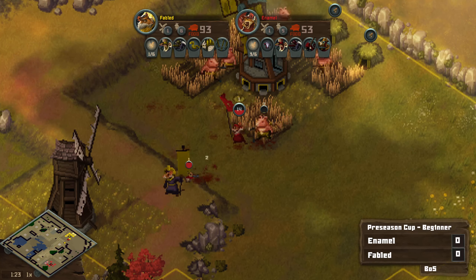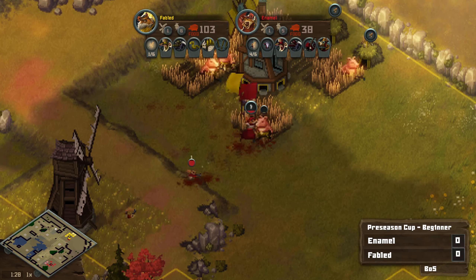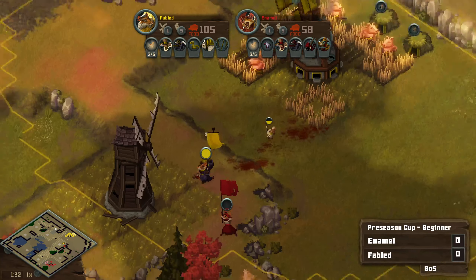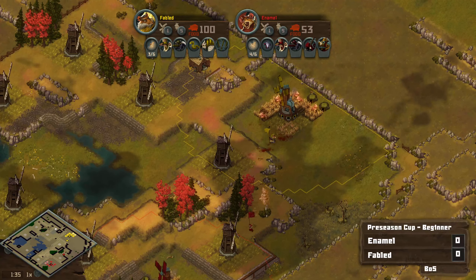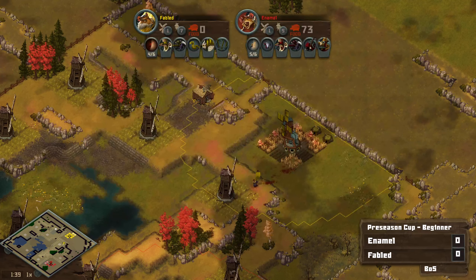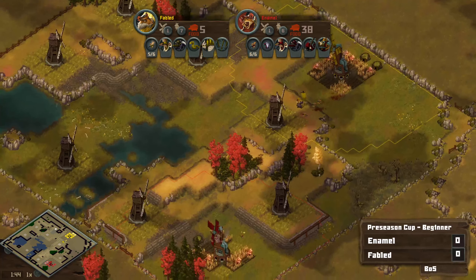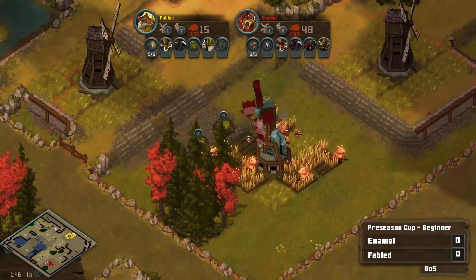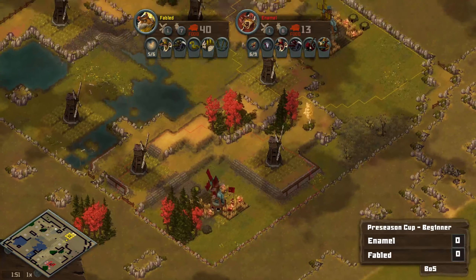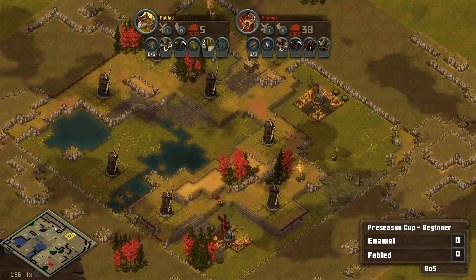Enamel is moving in, but Fabled should have units out in time. Two squirrels can actually pick off a corner pig like this when they're not protected, so maybe this will actually work. The squirrel coming in — I think it just barely won't get... Oh no! I think it would have if Enamel target fired there. But maybe these reinforcing squirrels end up taking it out. So that's a nice little pickup to kill the pig, but I think Fabled traded better in that engagement. Things even out a little bit. Keep in mind Enamel did have to delay their own economy in order to get into that aggression.